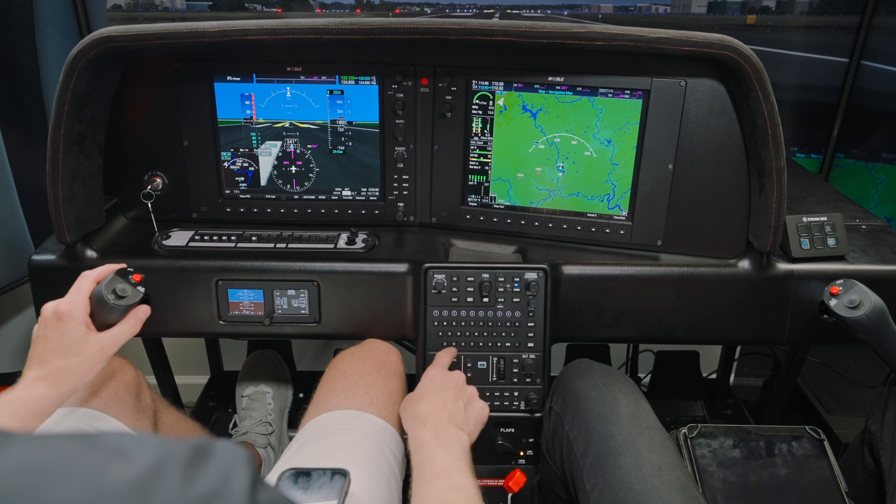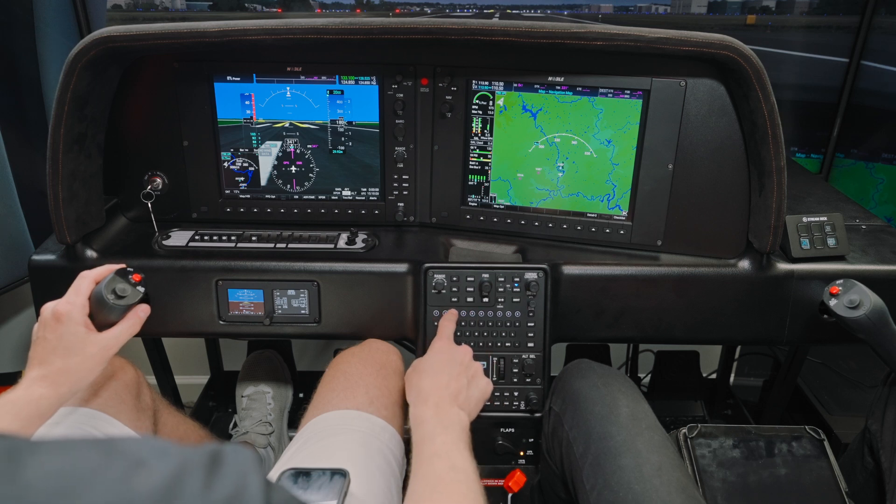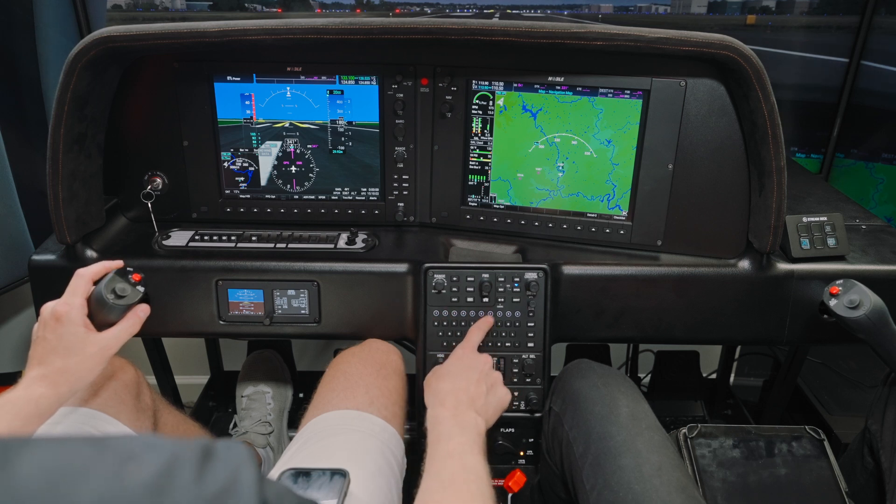Let me put that in — 5, 3, 6, 7. Squawk is in, 2,000 is bugged. The top altitude on the chart is 3,000, but the arrivals for Dulles are right over this area. There have been so many pilot deviations that they now give you part of that clearance to stop at 2,000.